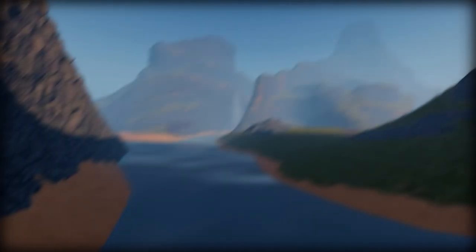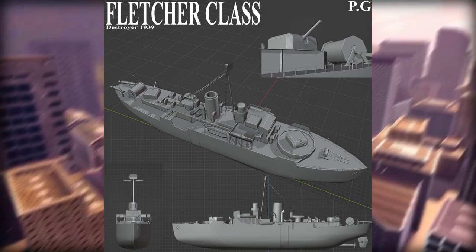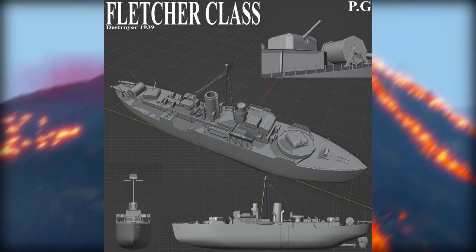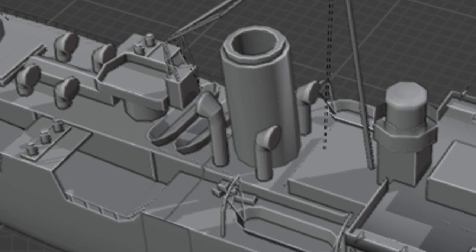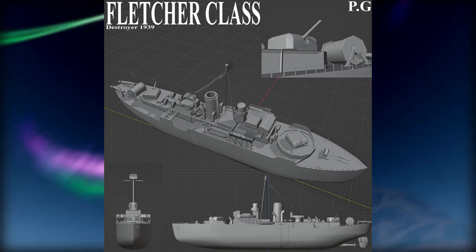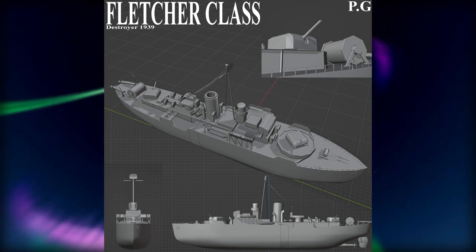What is up guys, Isaya here, and for today's video we are gonna talk about the new ship that Kaiju Universe made called Fletcher Glass. This model is called Destroyer 1939, and this ship has two turrets over here. It looks tiny compared to the game, but you will see when the game shows up.